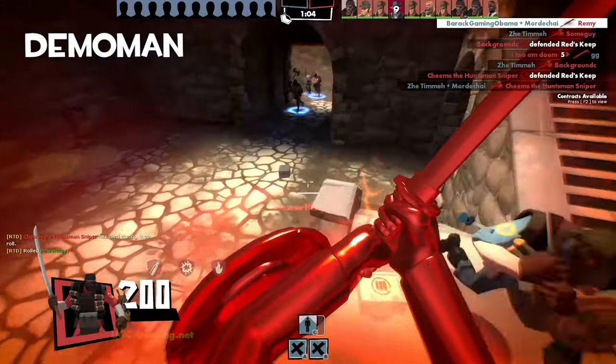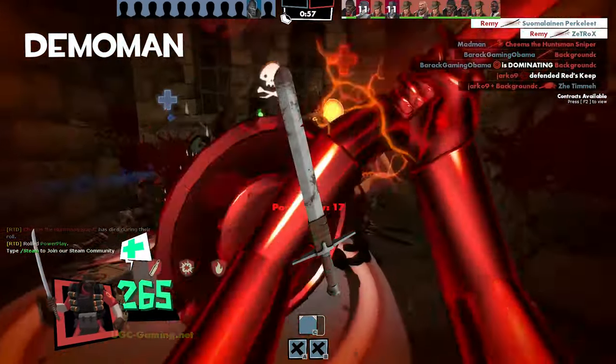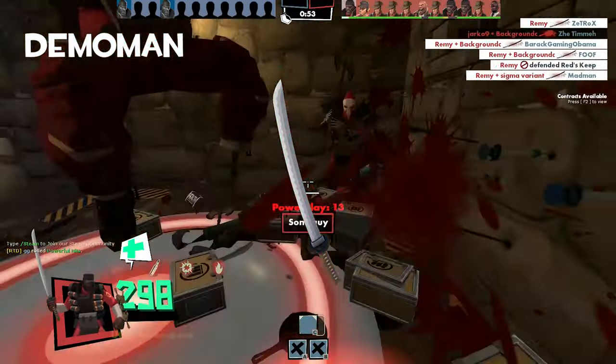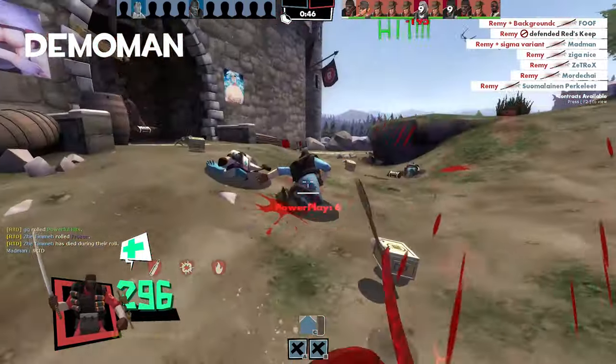Demoman — or should I say Demonite — with boots, shield, and a sword, you become an unstoppable force. You can use the Eyelander to become more powerful over time, the Half-Zatoichi to keep on fighting, or the Skull Cutter for funny random crits. Be prepared, because a lot of people are going to be playing Demonite in medieval.